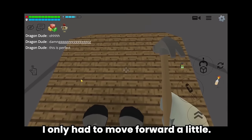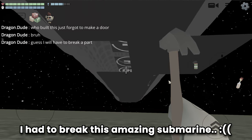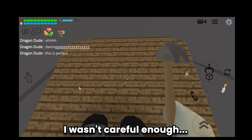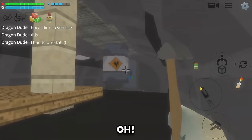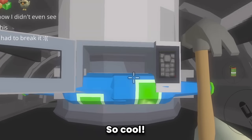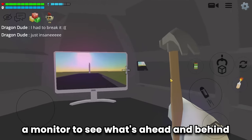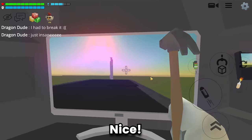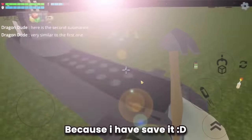I only had to move forward a little — and because I didn't I had to break this amazing submarine. Forgive me builder! There's another lift and a periscope — so cool! There's a monitor to see what's ahead and behind. Don't worry about me breaking the submarine — I saved it.